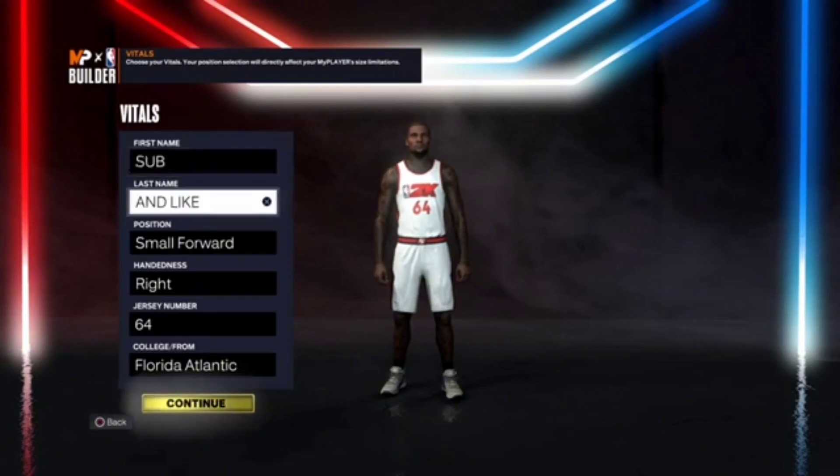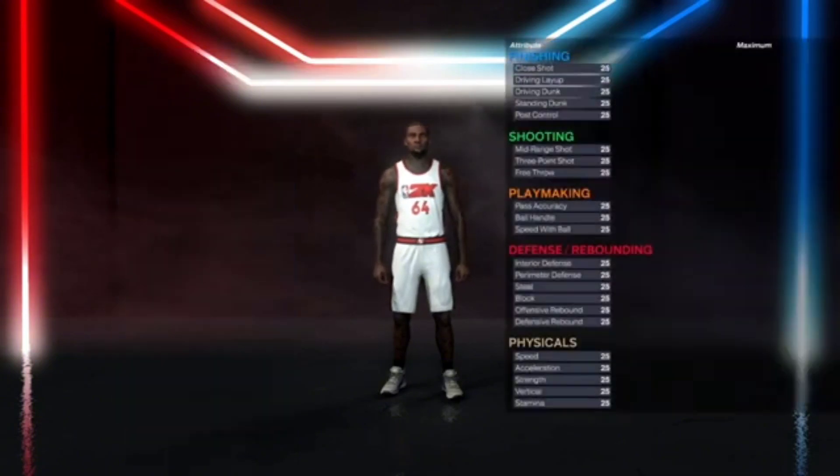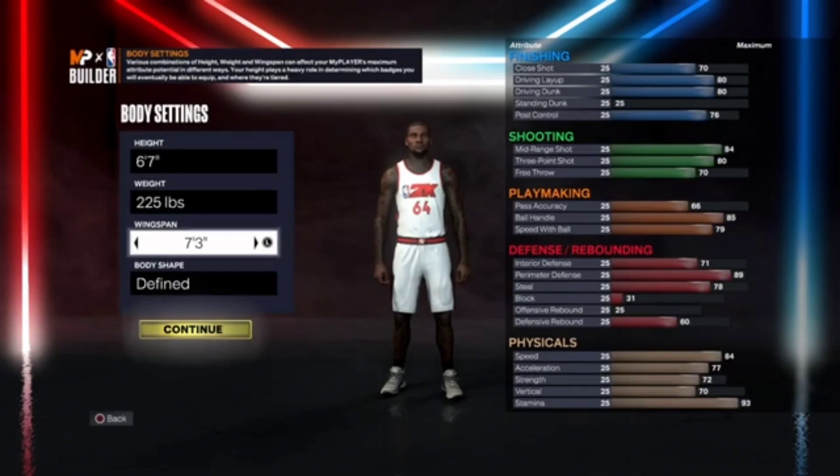So for this position I went Small Forward. Height: 6'7", 225 on the weight, and then a 7'3" wingspan with body shape defined. But of course you can go with whatever you would like.